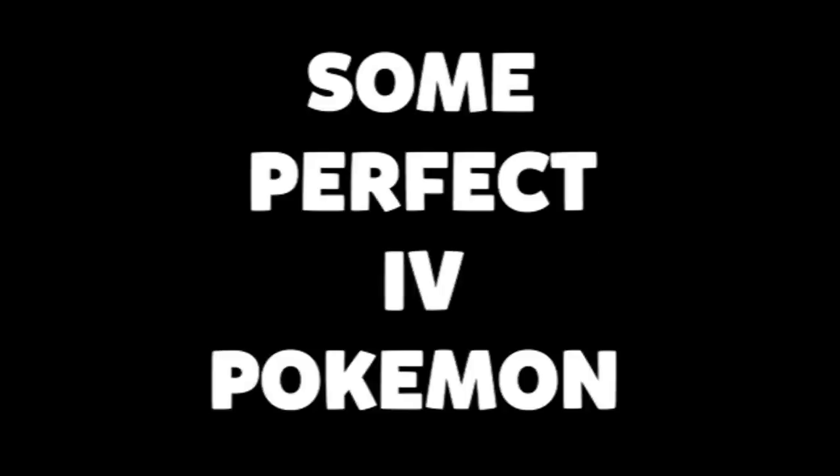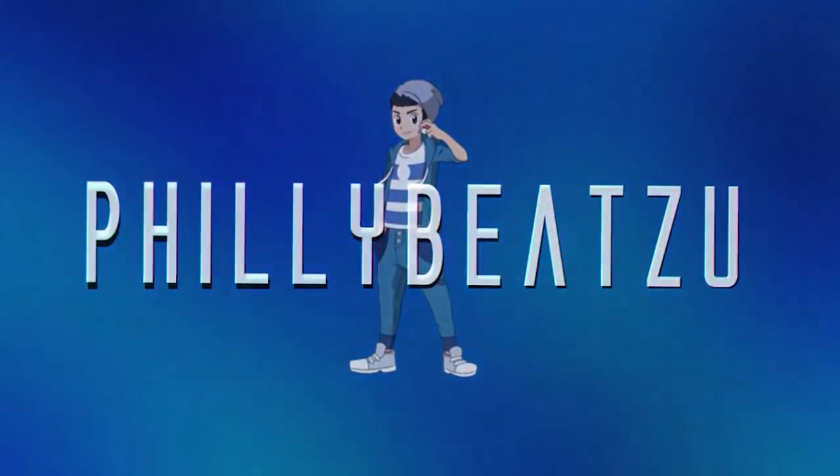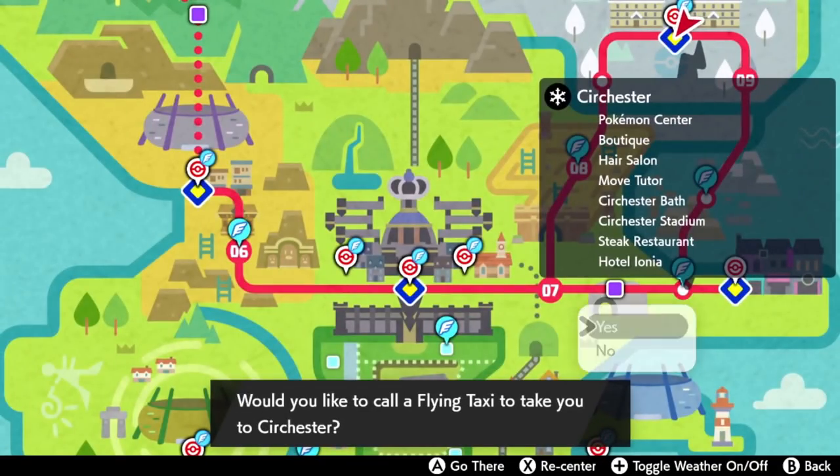My name is PhillyB2 and let's not waste any more of your time and get right into this so that you can make yourselves some perfect IV Pokemon. One of the items that you're going to need for breeding or to pump out a lot of eggs fast is the Oval Charm.